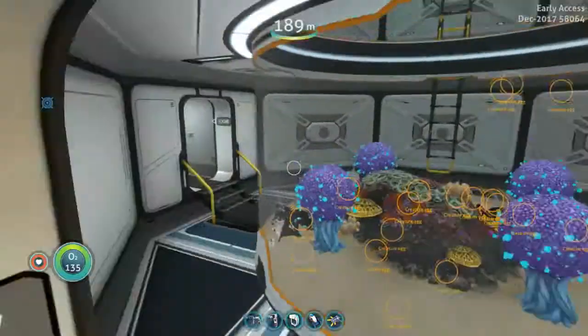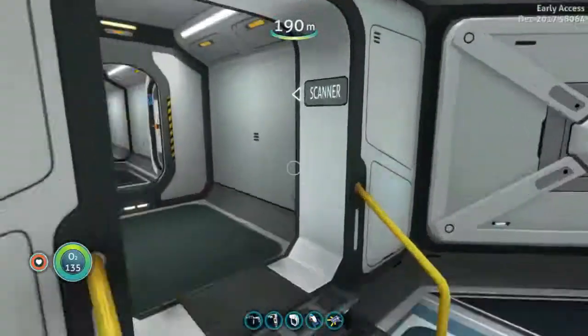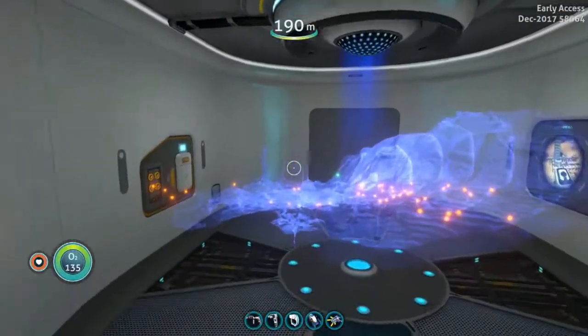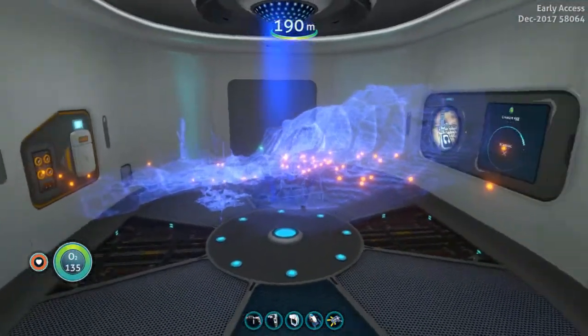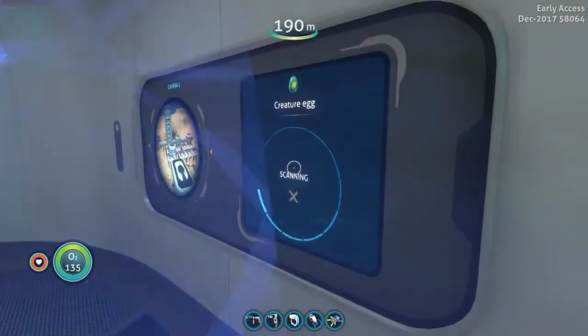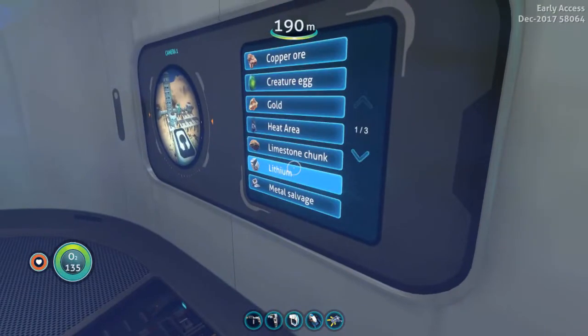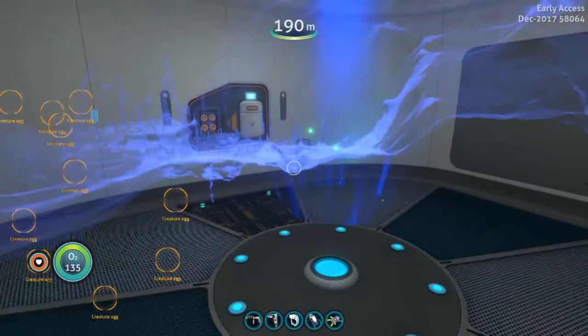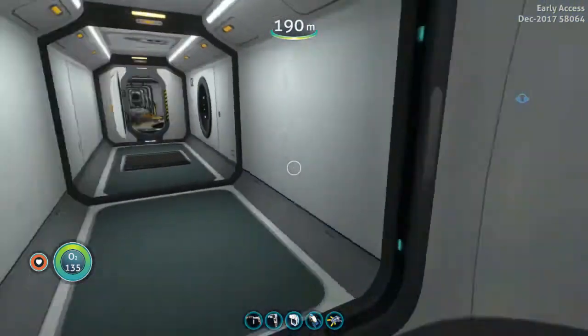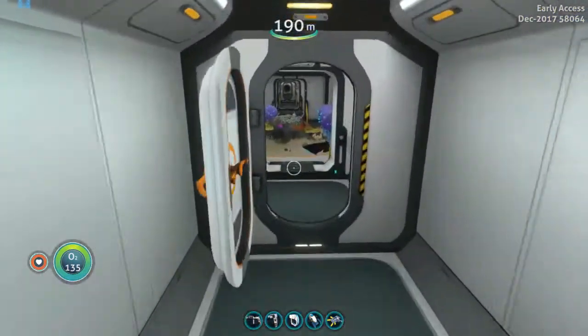Now if we continue on, we go into the scanner room, and this is where I find all my stuff. Right now we're looking for creature eggs because I want to make a new aquarium. There's an exit.